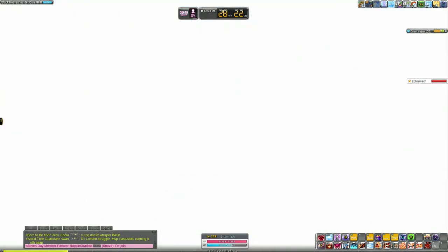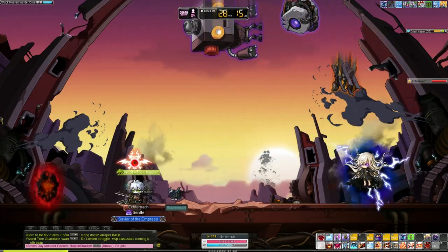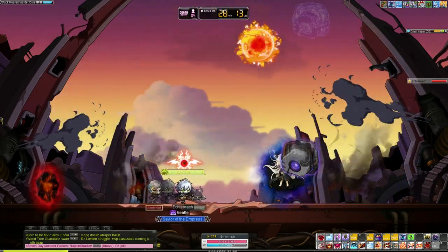That's a good thing about having a DB or playing DB as a bossing mule — you can just use Mirrored Target for Lotus and Gollux. Free damage.